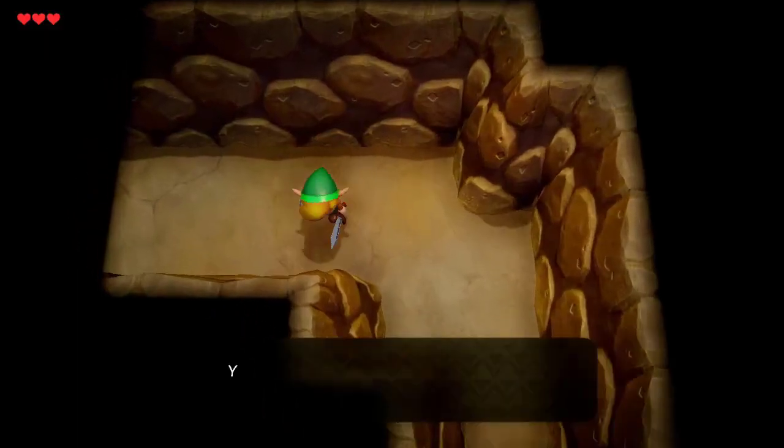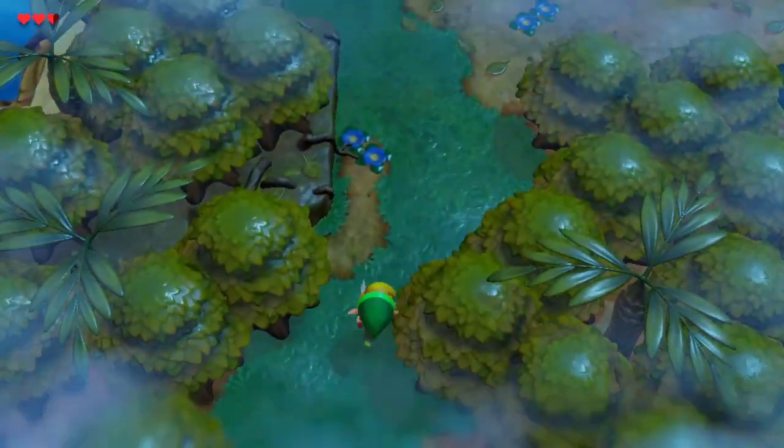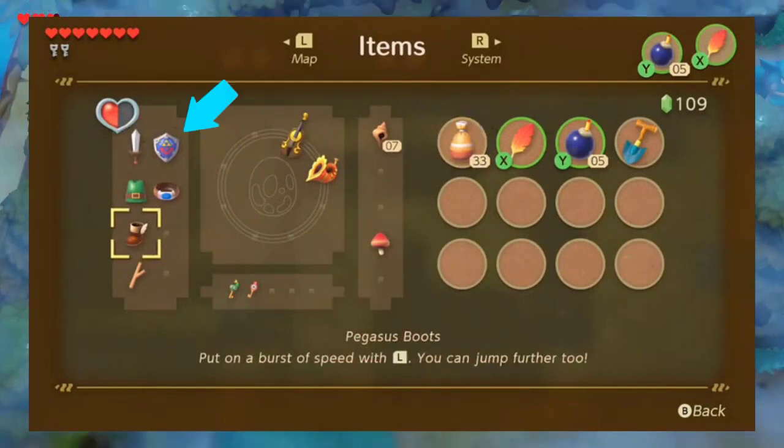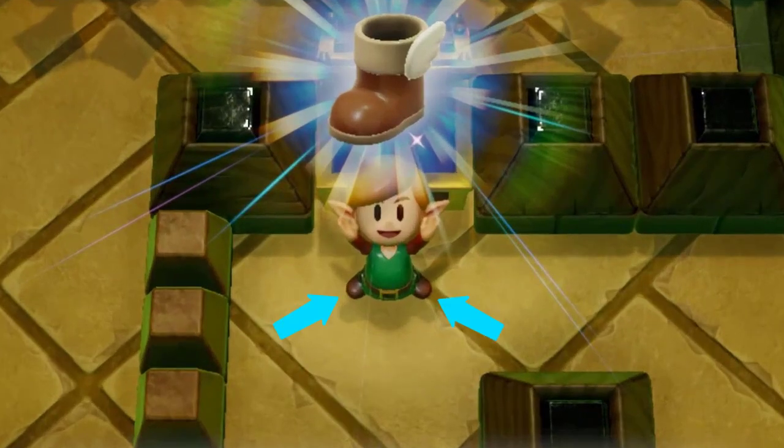Now you can just mash text like you've got other stuff to do, because you do. Another big difference is that there are actually dedicated buttons for your sword, shield, power bracelet, and your boots — the running boots, not your normal boots. Those just work automatically.